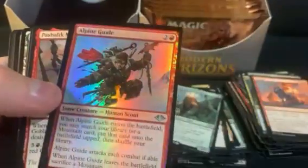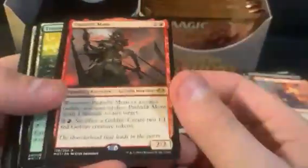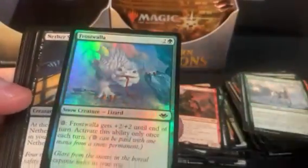We got Alela, Artisan of Lore — queen of bears — an okay start but hopefully the second half is better. We still got Alpine Guide in foil and Pashalik Mons as the rare.